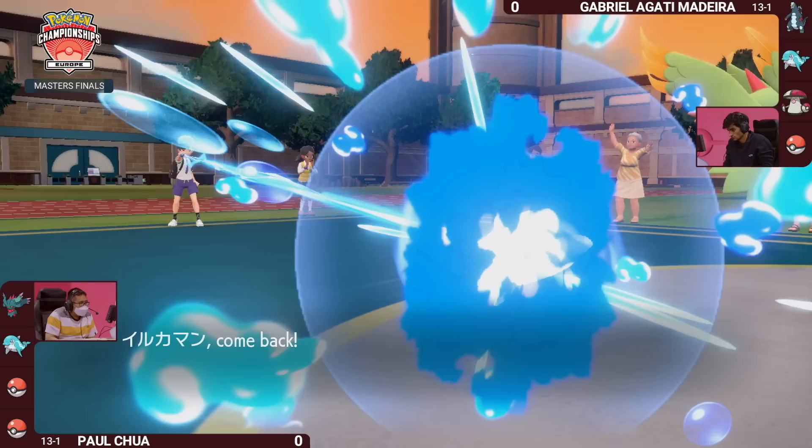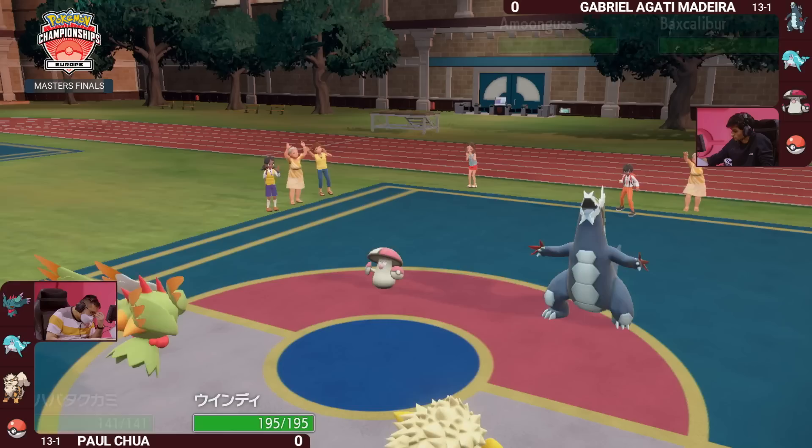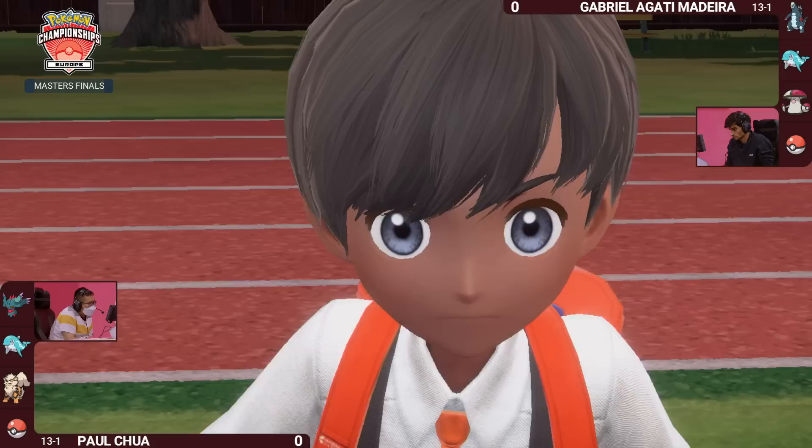Gabriella is switching the Palafin off the field in favor of Amoongus, which will be able to apply some Spore pressure in the following turns. A Palafin apiece leaving the field — we're going to see them come back with their Heroic Transformations later on. That's going to be a really pivotal thing to have in your back pocket, knowing you have that extra amplified damage at your disposal.